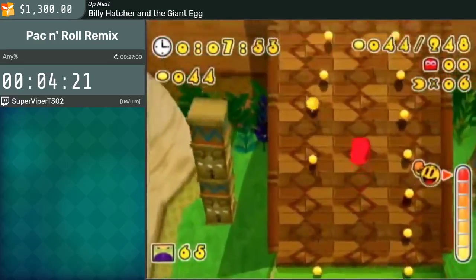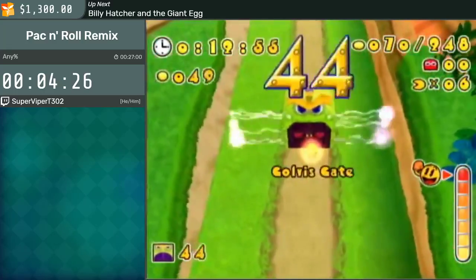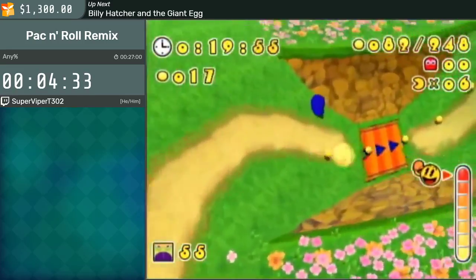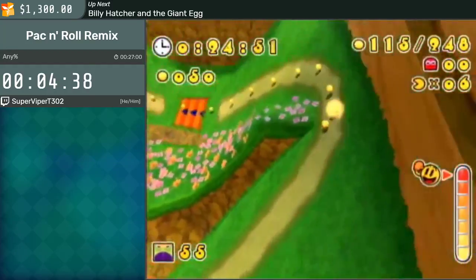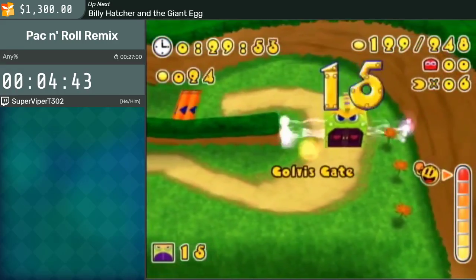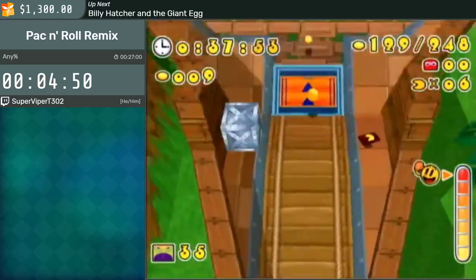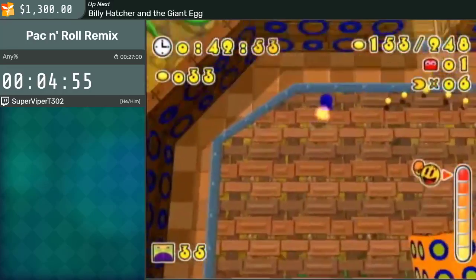Speaking of impossible skips, I always like to point out that in this level the goal platform is actually right behind where you start. This level is over a minute and ten seconds long, so you could save over a minute by slow boosting directly to the goal platform from the start — but it's just barely not possible. What's really insulting is that in the DS version of this game, that skip is actually possible.